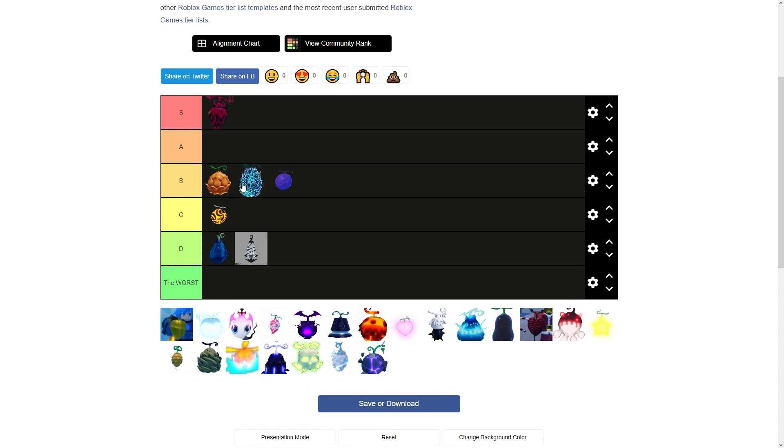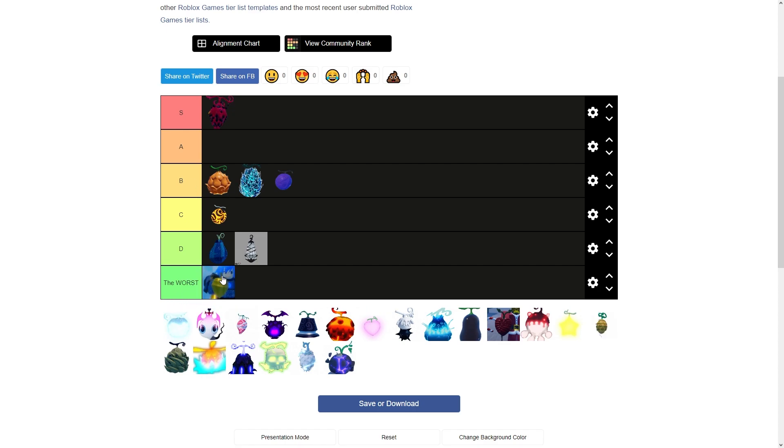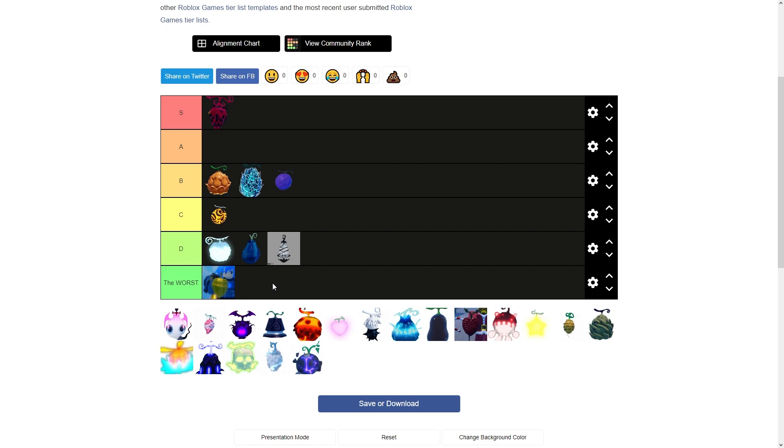Next is Heal fruit — I should not have to explain why this is in the worst tier. There is no reason you should be using this fruit unless you have everything in the game and you're just helping your friends grind. That's the only reason. I'm putting Heal at the worst.